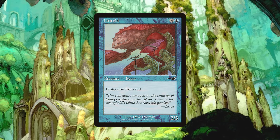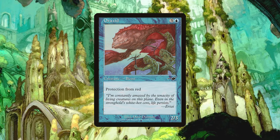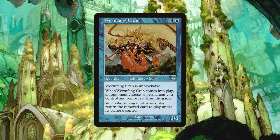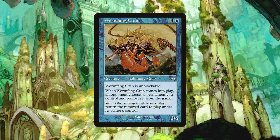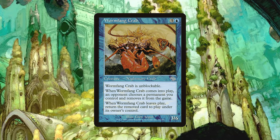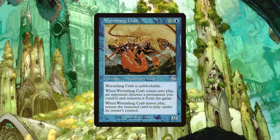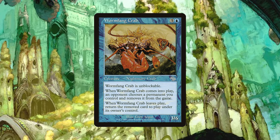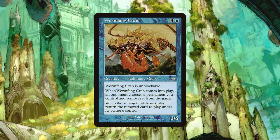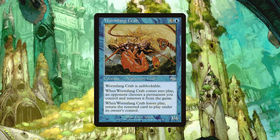Oroxid is a 2/3 Crab Beast for three and a blue with protection from red, so aside from its base color and stat line it has absolutely nothing to do with how crabs play. Wormfang Crab is a 3/6 unblockable Nightmare Crab for three and a blue that came from a cycle of nightmares that made you give up resources when they entered the battlefield and gave them back when they left. In the case of the Crab, an opponent chooses a permanent you control to exile when it enters, and you get it back when the Crab leaves. Like Oroxid and the Vexing Scuttler, aside from its base color and stat line it plays more with the cycle it was part of rather than its snippy brothers.